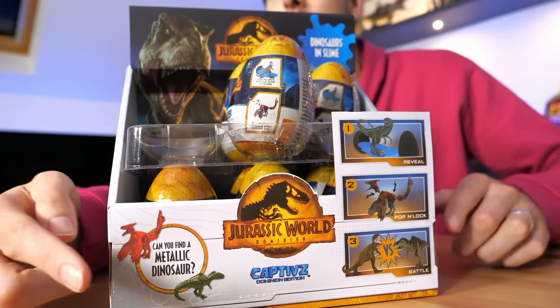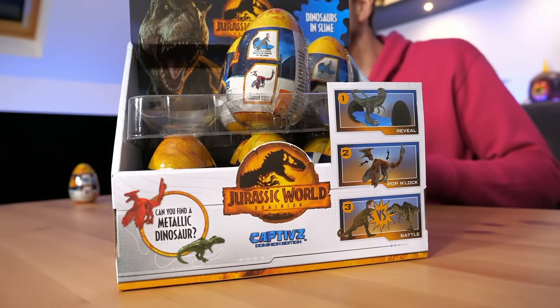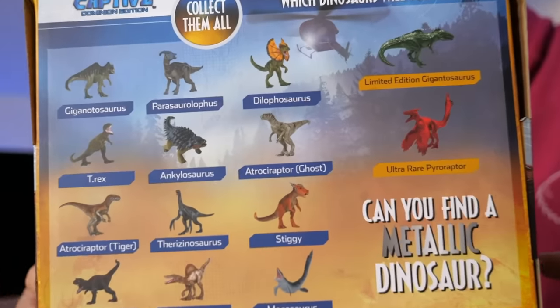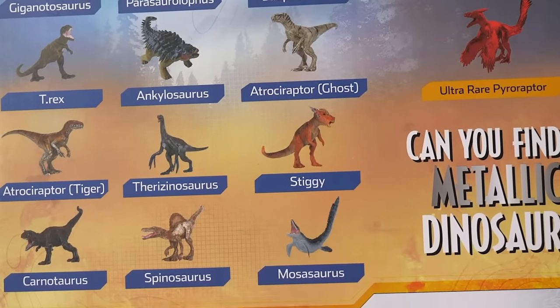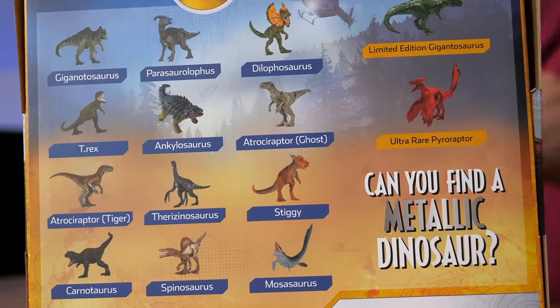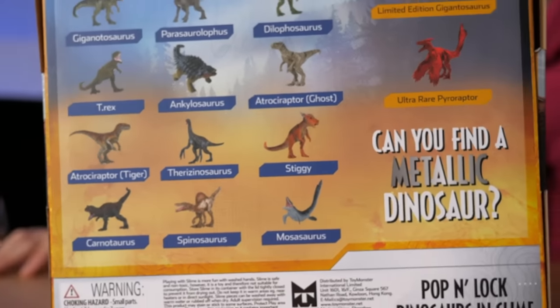You've got the classic down here where you can get metallic dinosaurs. Unfortunately they're not as cool as the other ones, which were silver, bronze, and gold — I think there's a red one as well. If you look at the back of the box, you've got Giga, Parasaurolophus, Dilophosaur, T-Rex — unfortunately it's the same T-Rex as last time, they haven't even changed the sculpt — BOO, YOU STINK! An Ankylosaurus, a Troceraptor, a Ghost, a Troceraptor Tiger, Therizinosaurus, Stygimoloch, Carnotaurus, Spinosaurus — cause why not — and Mosasaurus.